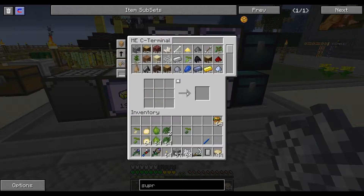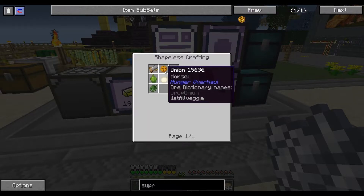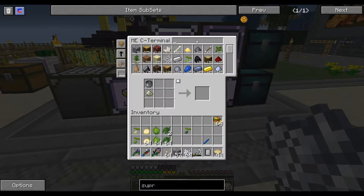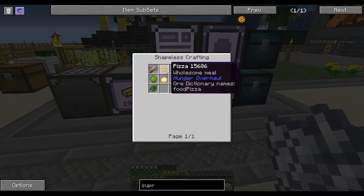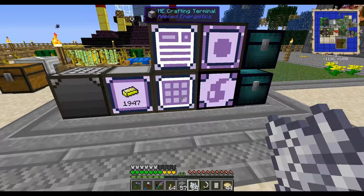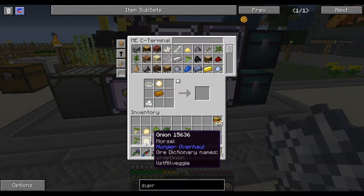Now I have to bone meal the grass again and hope for more tomatoes. In the meantime, let's make a stack of dough and a stack of cheese real quick. Cheese should not be hard — I can use soy milk. I have a lot of soy milk so let's make a stack of cheese. There's the cheese, so there we go. Now we need tomatoes.